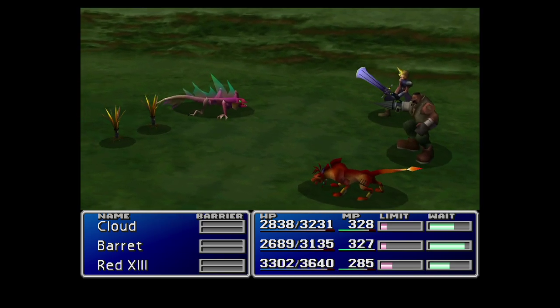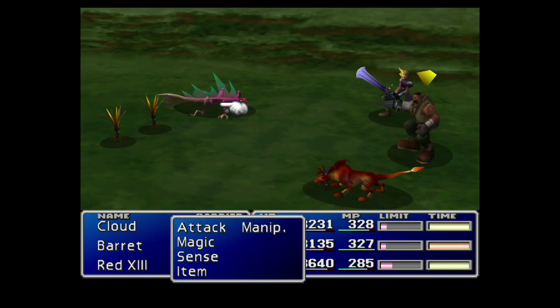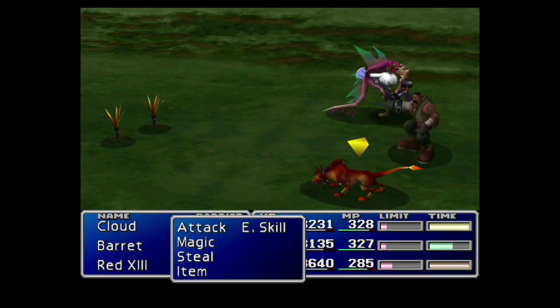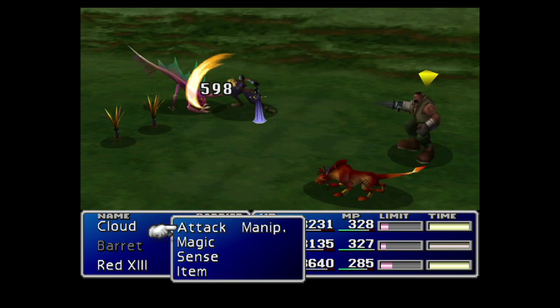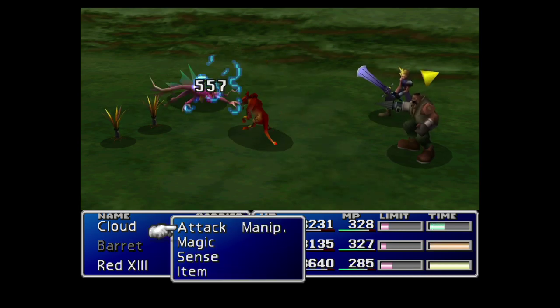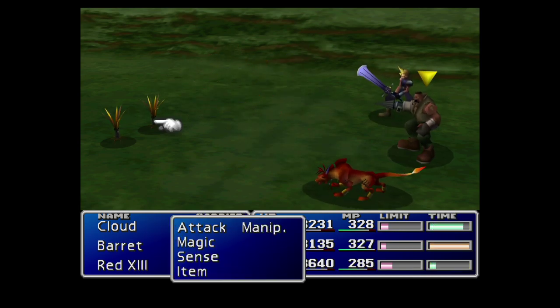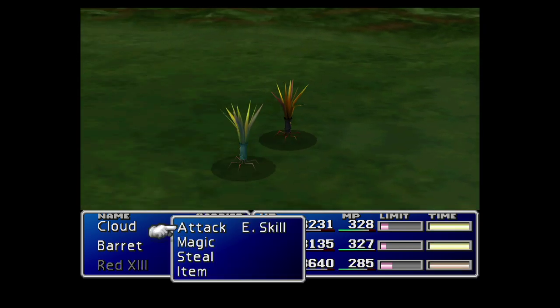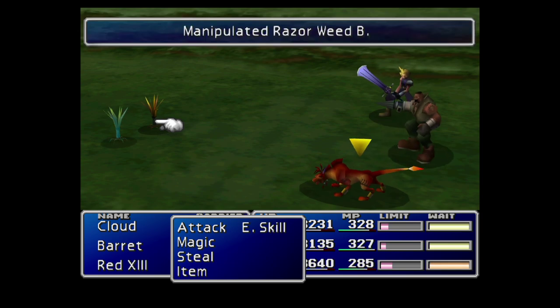And there we go — that's exactly what we're after. We're going to kill two of the enemies here just to get them out of the equation. They're not going to cast Magic Hammer automatically, so we are going to have to force them to use it, which is where the Manipulate skill comes in handy as per usual.